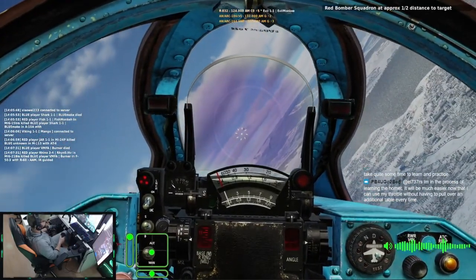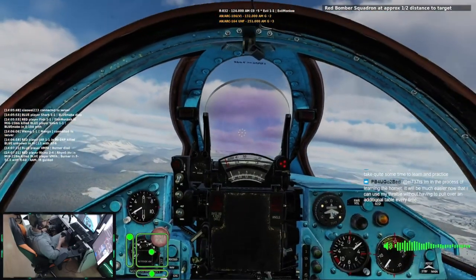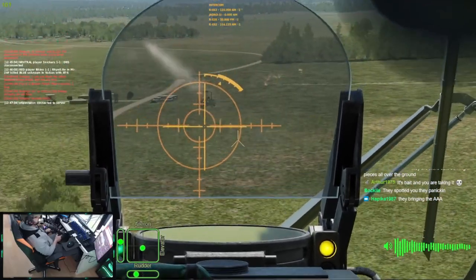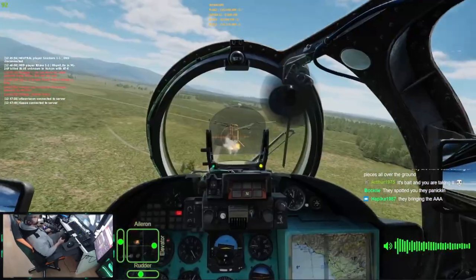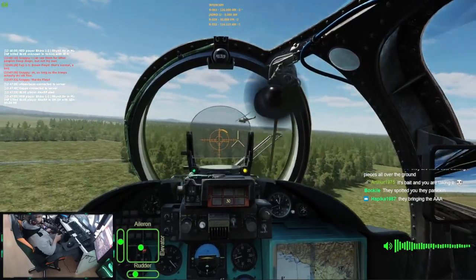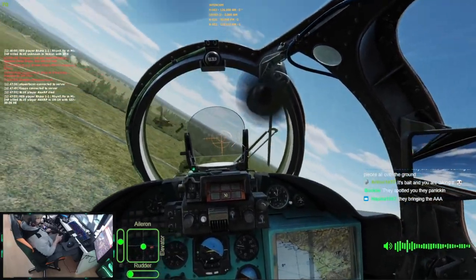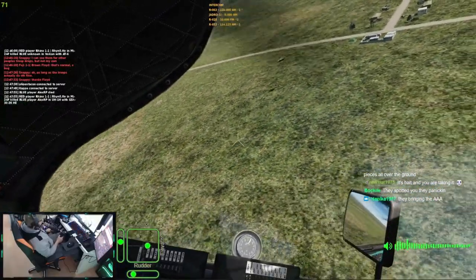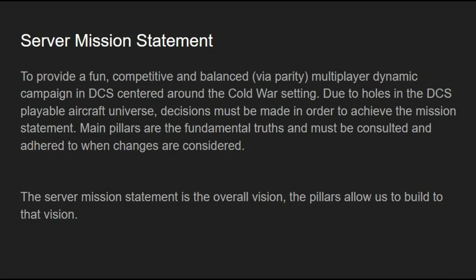Enigma's cold war server is a unique experience that is constantly pushing the boundaries of DCS multiplayer. It is the only server that features a dynamic campaign where player actions have lasting effects, and campaigns can range from 2 days to 28 days. It is also uncontested as the best place for helo multiplayer gameplay. The server mission statement is: to provide a fun, competitive, and balanced multiplayer dynamic campaign in DCS centered around the cold war setting.